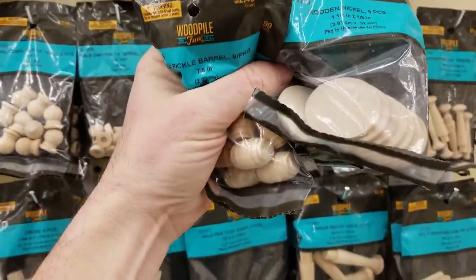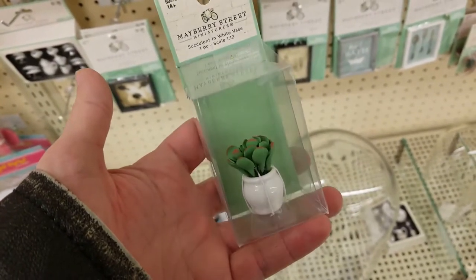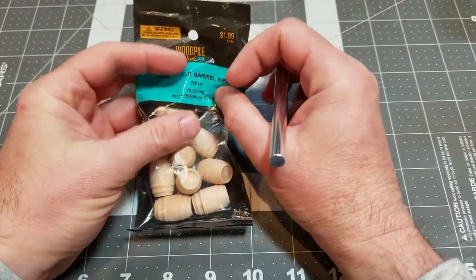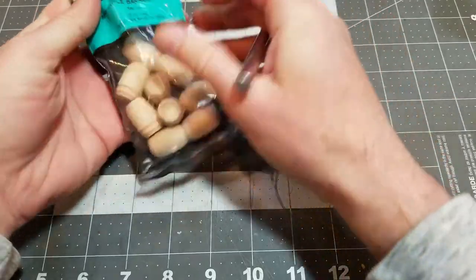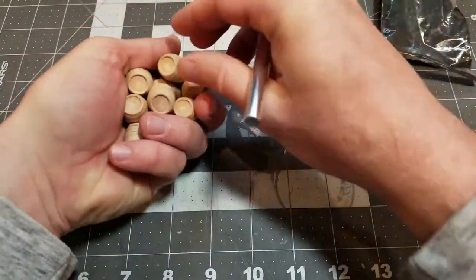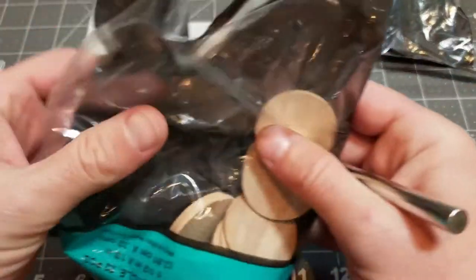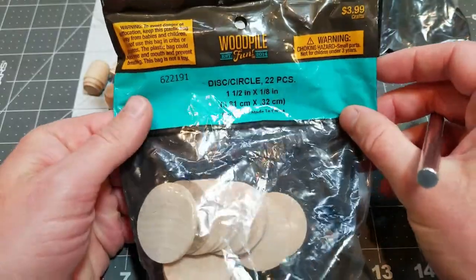I also got inspired by the little dollhouse stuff I'm working on — kind of like an epic tavern thing, more of that to come — but I wanted to make some little plants too. I grabbed stuff to make little wooden tables with barrel bases and little potted plants. These little wooden things are super cheap — the barrels were two dollars for the whole bag. The little wood cutoffs aren't expensive either.